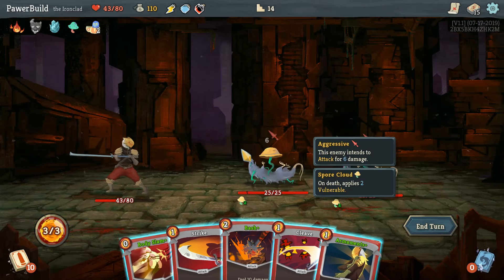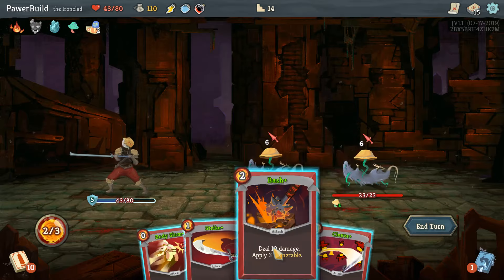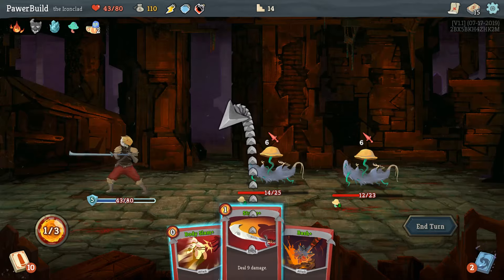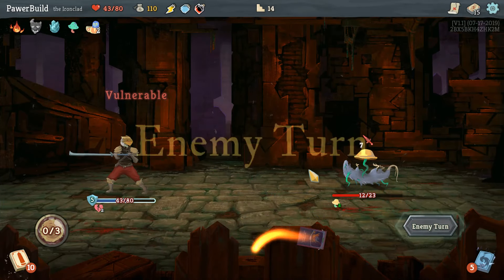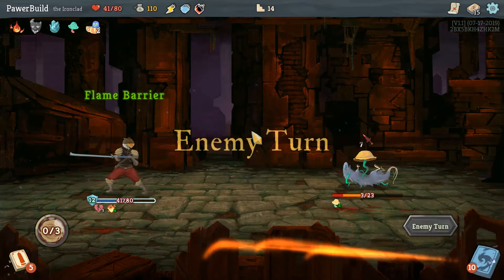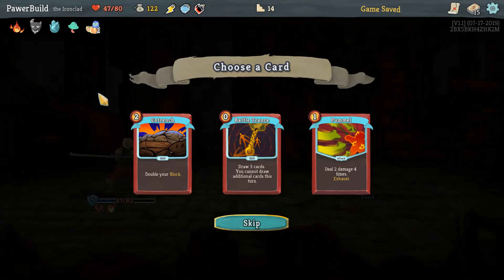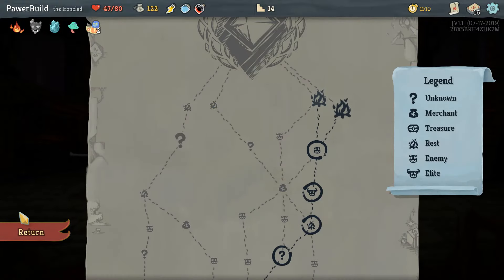And it's these rats again. We're gonna upgrade everything. We can just off this guy right now — take two damage because we're vulnerable now. And he's dead. That's what you get for being a mushroom rat. I should've looked at that one draw card, but I always love having at least one of those in my deck.